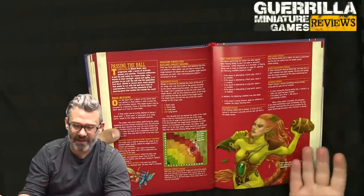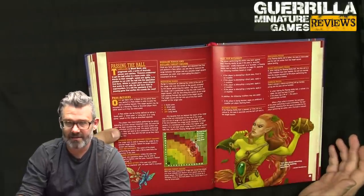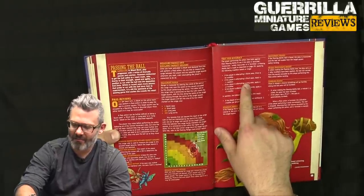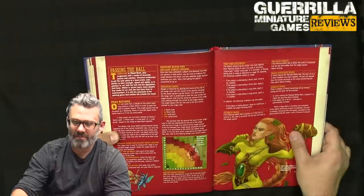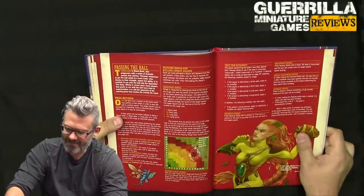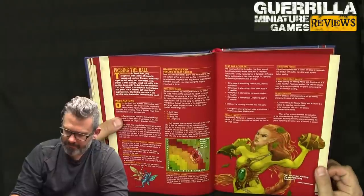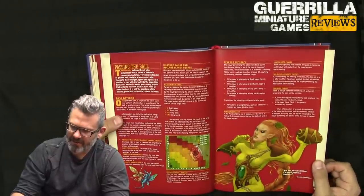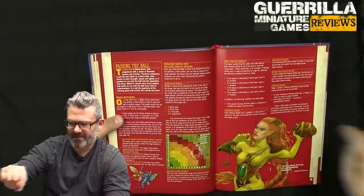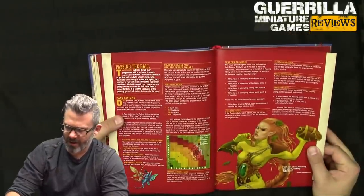Passing: there's that big template with four zones. No modifier for a quick pass, minus one for short, minus two for long, minus three for a long bomb — basically the same as previous editions. You can also hand off. Inaccurate passes: if the passing ability test fails, it becomes inaccurate and scatters three times before landing. Someone can try and catch it if it gets there, but no matter what it's a turnover.